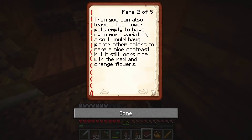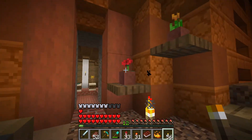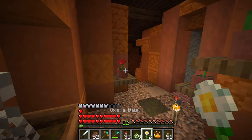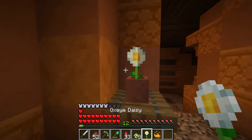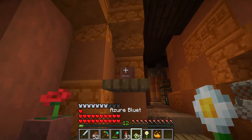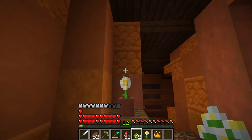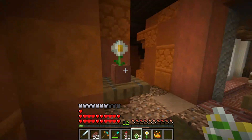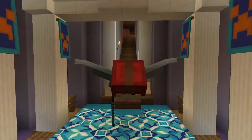The other thing you said is I should leave a few flower pots empty for more variation, which is a fantastic idea. You also said I should pick other colors — picking red and orange was kind of a bad idea because they don't contrast very well. I was thinking maybe we pick white flowers for all of them, since white is usually associated with mourning or at least creates a little more of a theme. Adding the white ones in, they pop a little bit more, and there's still yellow on the inside so it still blends in. We can keep some empty for variation.